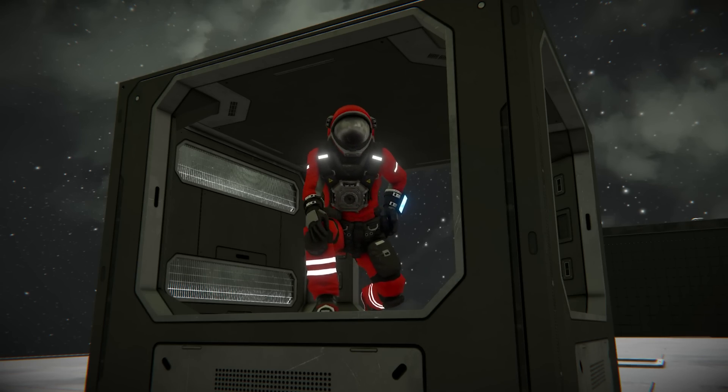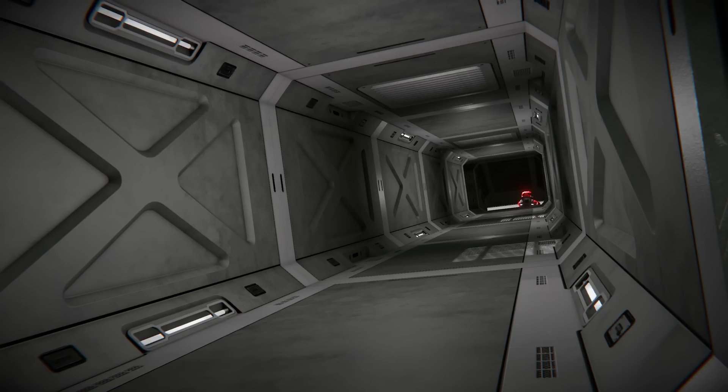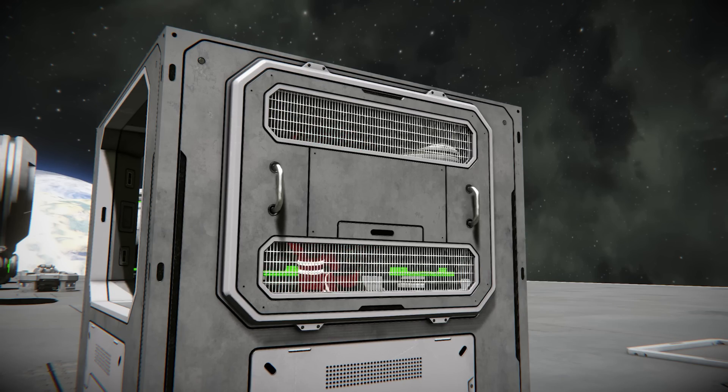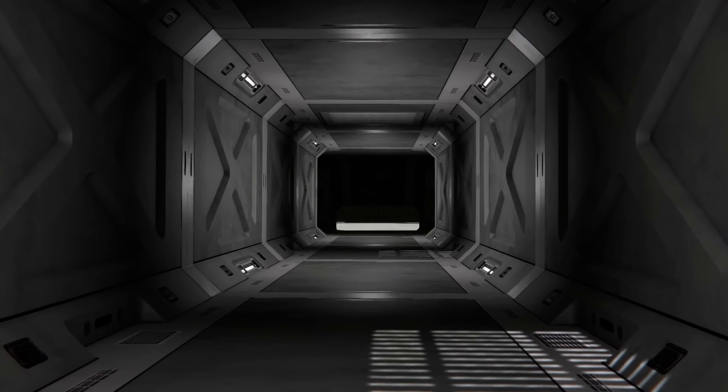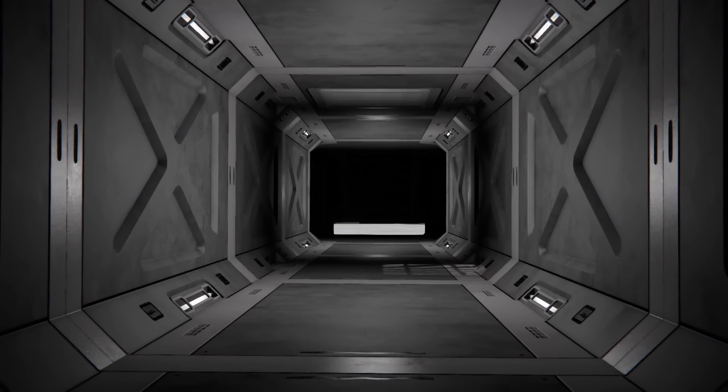One of my favourite things is the Willis Ducts. If you're a Star Trek fan, we'll call these Jeffrey Tubes. They're basically maintenance ducts you can put in your creations for characters to move around the ship, for example. There are 8 of these blocks on large grid only. A separate block called a Duct Grate seals off these blocks and it is included in this update. They are free — you can use them in any of your ships and I look forward to what you guys come up with them.